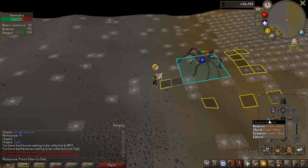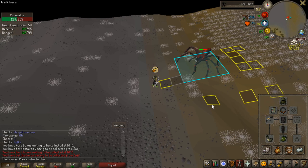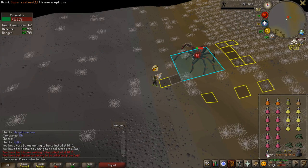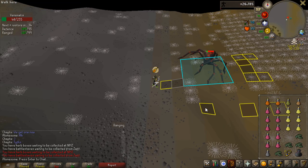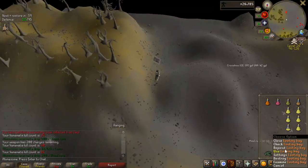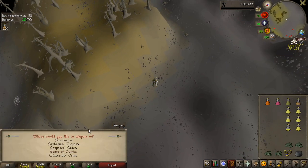I did die once off-camera and lost my Neitiznot helmet and some charges in my crystal bow - around 200k loss on the first kill of the trip so no loot lost from the boss. I've seen two PKers come in here already and escaped once. There are quite a lot of PKers here even at 9 in the morning. Kill 30 loot: 200 blood runes - pretty decent. A total of 520k loot this trip with no PKers.